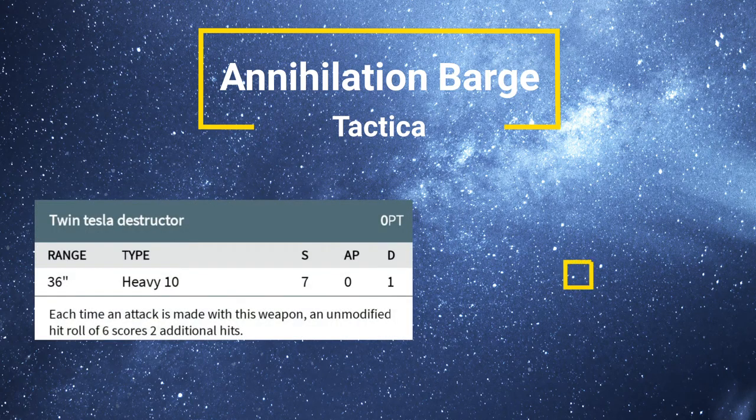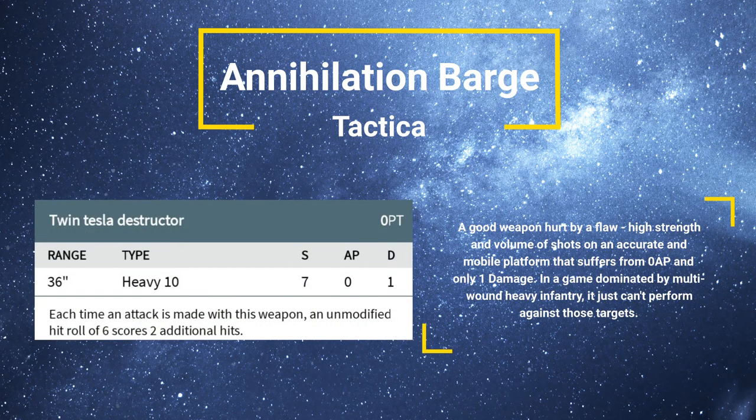Speaking of damage, moving on to the weapons — the primary armament of an Annihilation Barge is the Twin Tesla Destructor. It's got reasonable range at 36 inches, which combined with the movement of 12 inches and hugging terrain, you should be able to get it to fire at what you need to fire at fairly consistently. Heavy 10, which is absolutely brilliant — rolling 10 dice from one weapon system is absolutely unparalleled when it comes to fun.